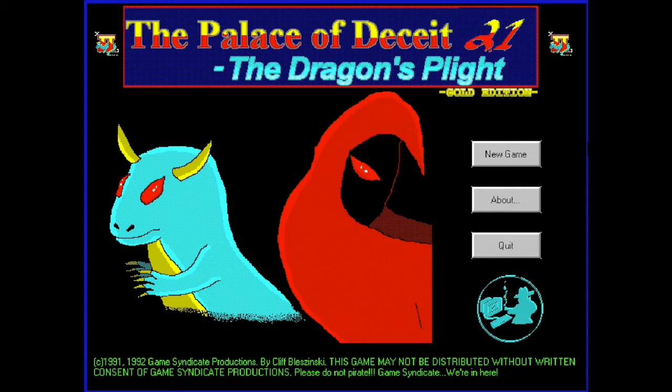And this one right here is the Gold Edition version 2.1. This is a very, very old game for many of you here. It came out in 1992 for Windows 3.1. It was produced by Game Syndicate. And if you look down at the bottom where the green letters are, you might remember a name — by the name of Cliff Bleszinski.